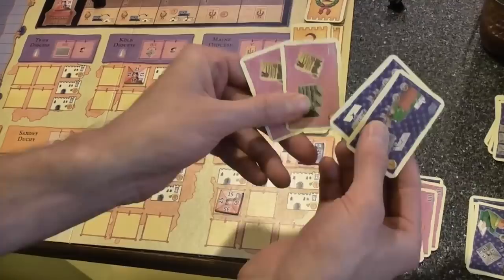If you have an equal number of pink and blue cards, you also have a daughter, because there are slightly more women in the world than men.